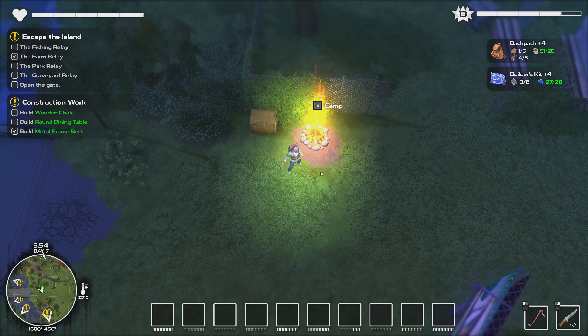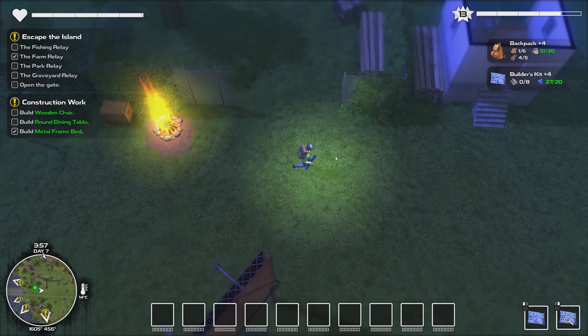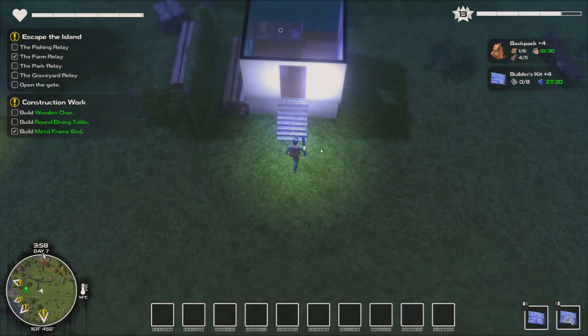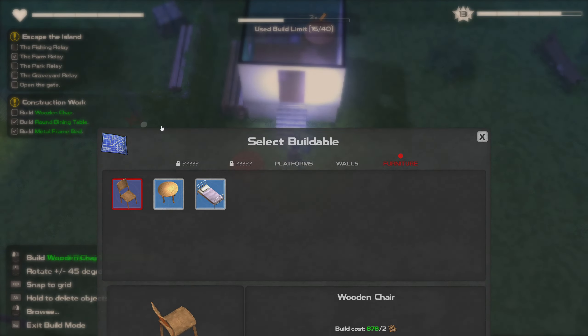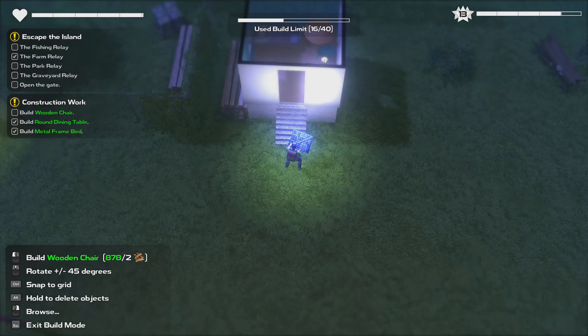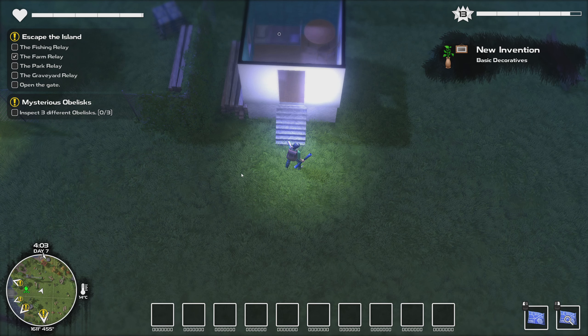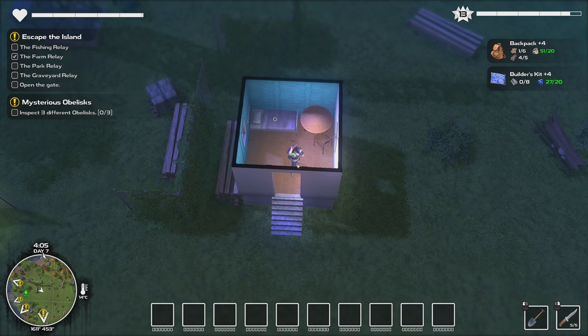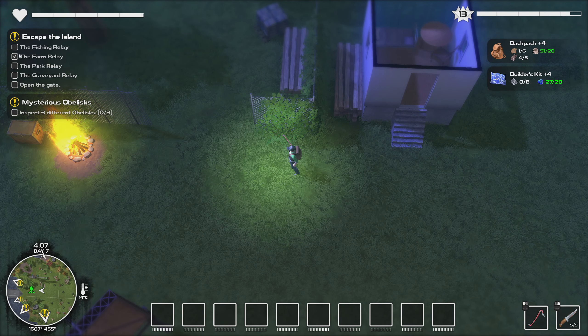I need to build a wooden chair around a dining table. Let's have a look — do I have what I need for that? Platforms, walls, furniture — I do. I guess I'll just build that at the bottom of the bed. Let's get a nice little chair. Well, there's that done. I'm not really convinced that this is useful, but it's here. I had missions for it and I want to see if I can do some more of these, because I've literally just done one of them.